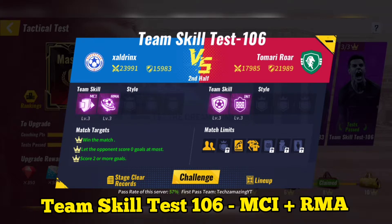Team Skill Test 106: Use Manchester City plus Real Madrid. Make substitutions and then skip the match, or make substitutions and then play the match.